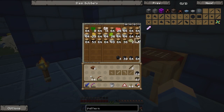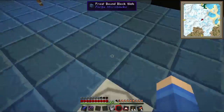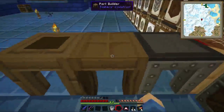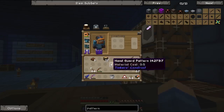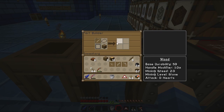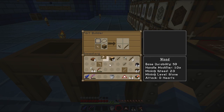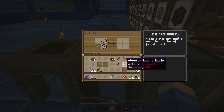Do we have any planks in here? No, but we have plenty of wood though. We'll just take that all upstairs. Come on, there we go. Does it need to be planks? I think it does. Yeah, there we go. So first we need to make a tool rod — wood durability. Wooden tool rod and a stick. And then we need a pickaxe head, a sword blade, and then a sword hand guard thing. Okay, sweet.